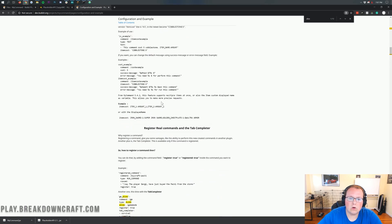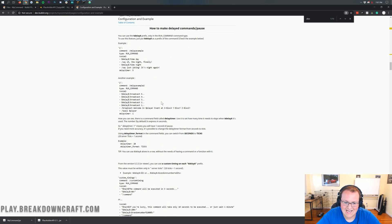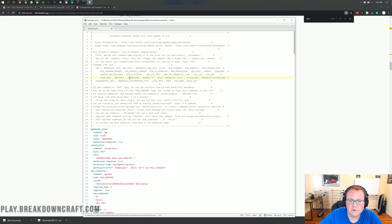Those are the two you're going to use the most — alias and text. Then there are some you'll use a little less, like Bungeecord and the bungee TP for moving between Bungeecord servers. That's why when you do slash survival on any of our servers it takes you to aquatic, or slash factions takes you to the factions server on BreakdownCraft. You can also run commands via the console — for example with DeluxeMenus, you can do slash dm menu-name player-name and it'll open up a menu. That's how we open the slash server menu using DeluxeMenus and MyCommand together.